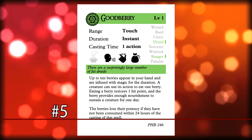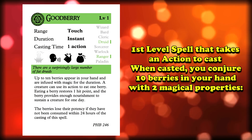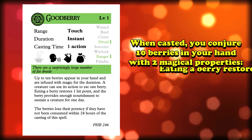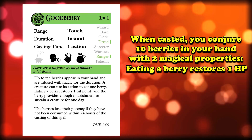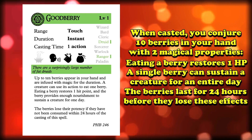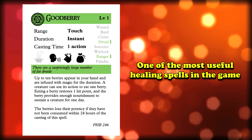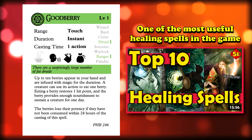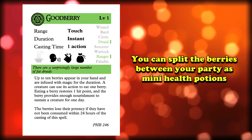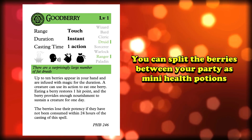And at number 5 we have Goodberry. This is a level 1 spell that requires 1 action to cast, and when you cast it you conjure 10 berries in your hand that have 2 magical properties. The first is that even one will restore 1 hit point. The second is that a single berry provides nourishment to sustain a creature for a whole day. The berries last for 24 hours before they lose these effects. Goodberry is one of the most handy healing spells in the game. You can disperse the goodberries amongst your party, functionally giving everybody really weak healing potions they can use on unconscious allies to bring them up.